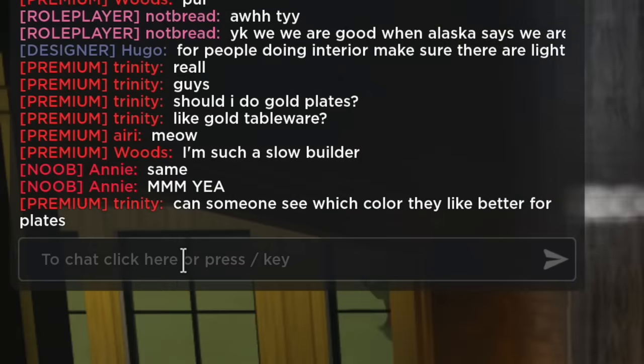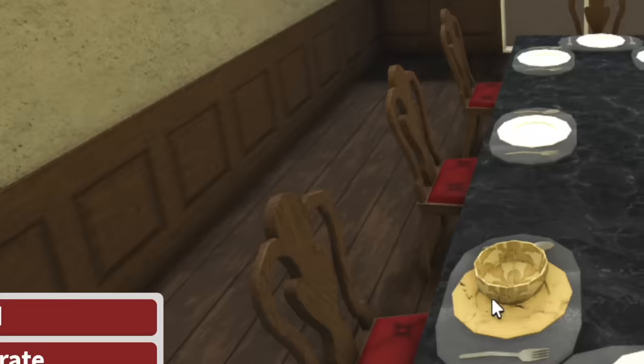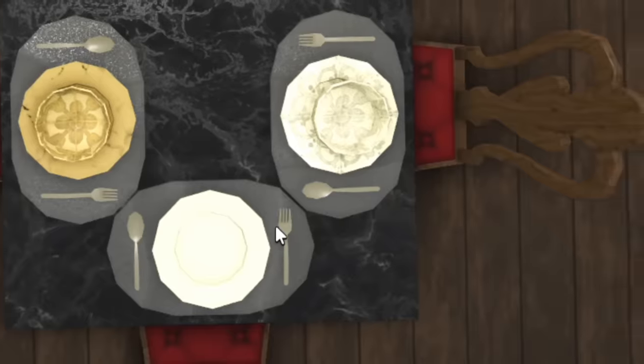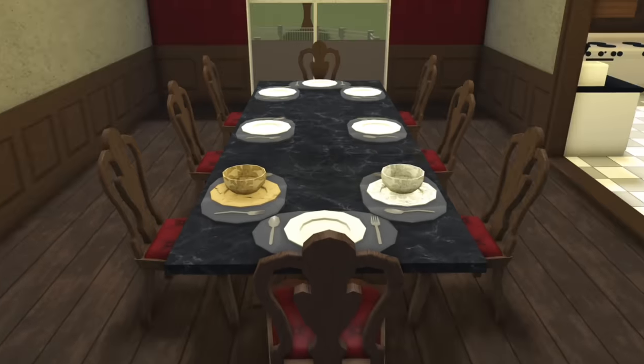Trinity said 'can someone see which color they like better for the plates?' I will, darling. The option is gold plates or white plates — this is hard, I can't pick, they can pick.